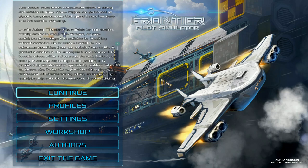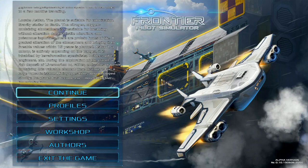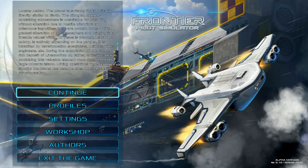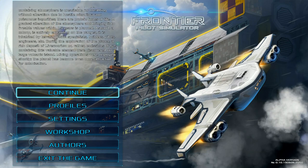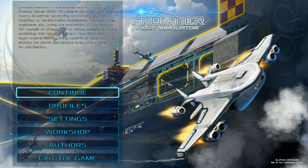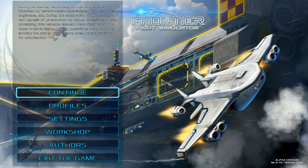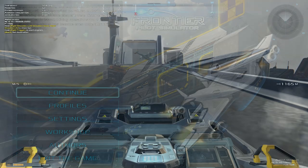Welcome back to the channel. Today we're checking out a game called Frontier Pilot Simulator. The core of this game is that you're a transport pilot for the newly discovered and terraformed planet called Astlan. You can think of it as a truck driver, a helicopter pilot, and an airplane pilot all combined into one.